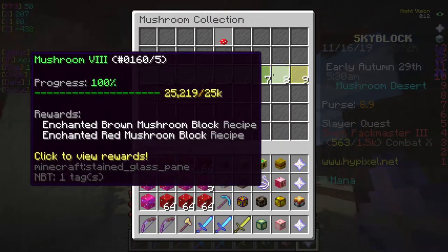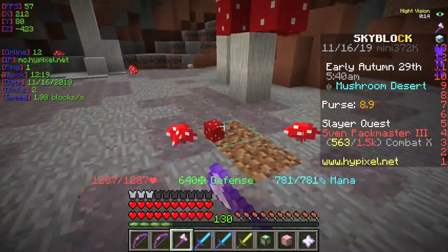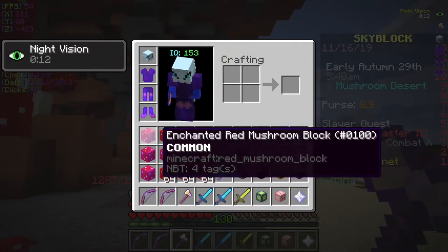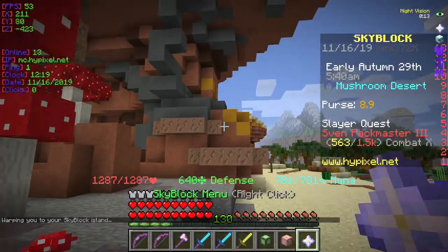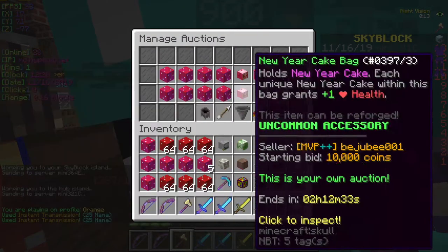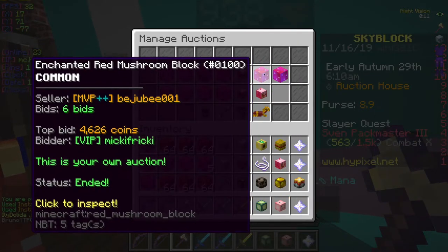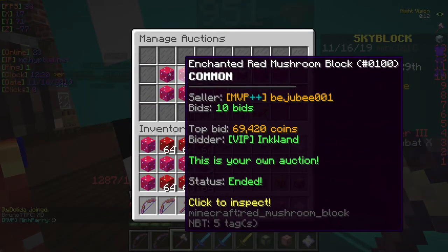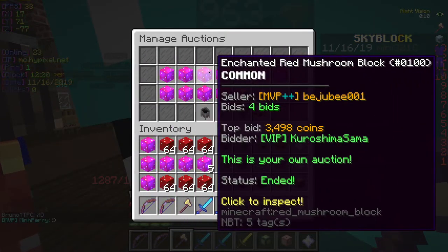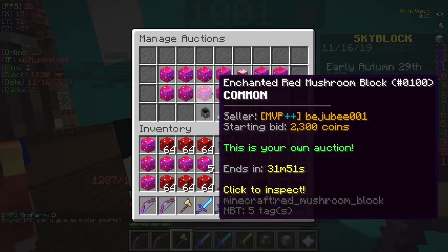That's just the hardest thing about it, and then you need to farm mushrooms all the time, craft them into enchanted mushroom blocks, go to the hub, auction them. The strat is to offer them ten minutes apart from each other. Some will not sell very well, but some will — for example this one. I made 500k just from these.